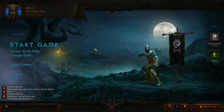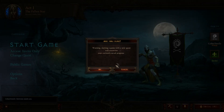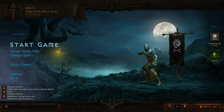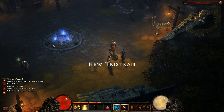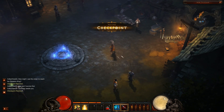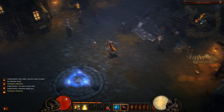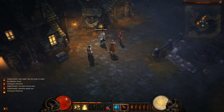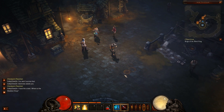Colby Cheese here with another gameplay of the Diablo 3 beta. This time I'm going to be showing you guys the monk and some of his different abilities and how he plays out. I just changed the quest to Reign of the Black King, which is the final one you can do in the beta. The actual beta only lasts like an hour per champion, and it's only about a third of the way through Act 1.